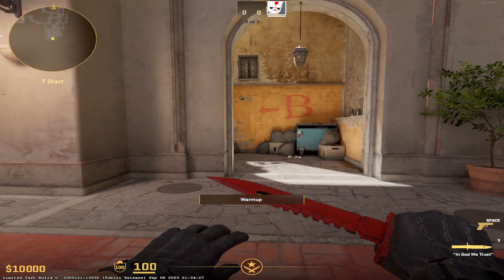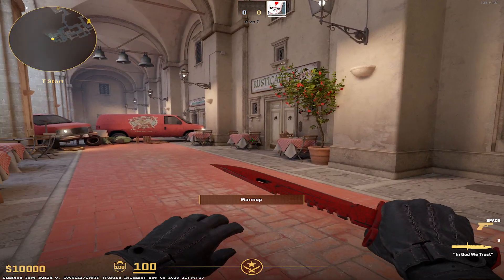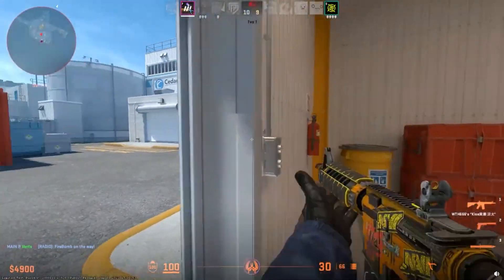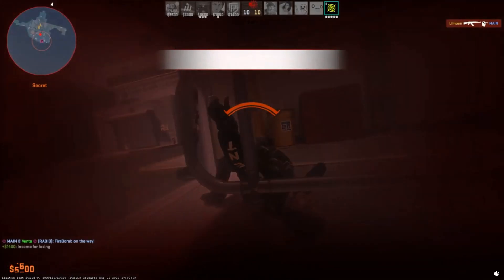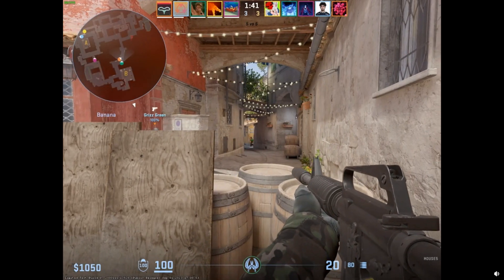So if you find yourself dying to people when you're behind a wall in clips like this, or people aren't updating on your screen and they're killing you before they come around, you might need to change your netcode settings as such.